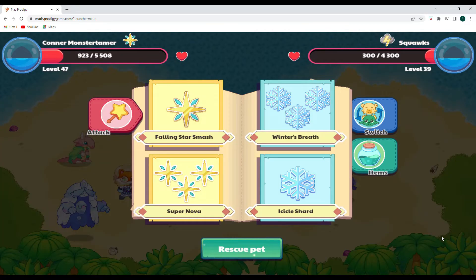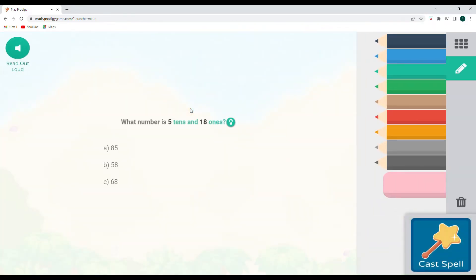These Squawks are really doing a number on me. Falling Star Smash, here we come. So this is five tens and eighteen ones. Let's write our 50 and then write our 18 and add it up. Zero plus eight gives us eight. Five tens plus one ten is six tens — 50 plus ten is 60. So our answer is going to be 68.